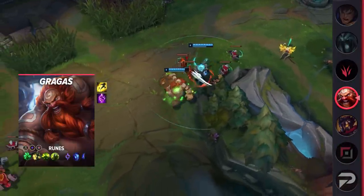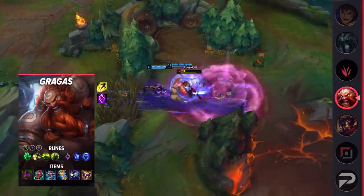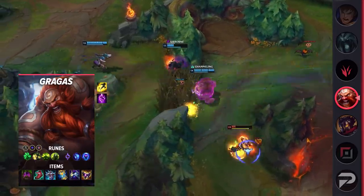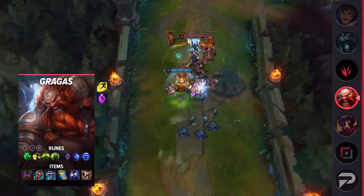For your runes, run Grasp of the Undying, Demolish, Conditioning, Overgrowth, Mana Flow Band, Transcendence, Ability Haste, Adaptive Force, and a defensive rune. This rune setup focuses mostly on defensive bonuses, which will definitely help you out in the early game.